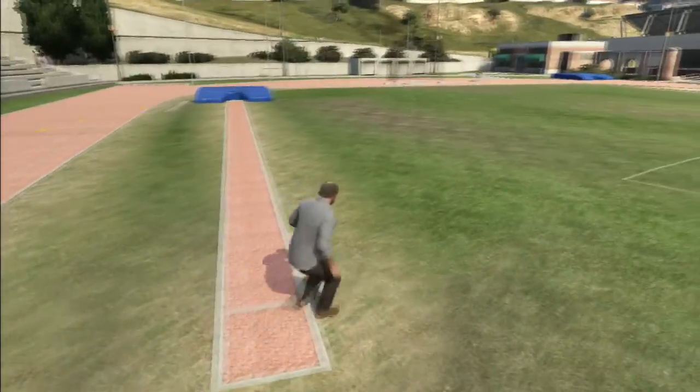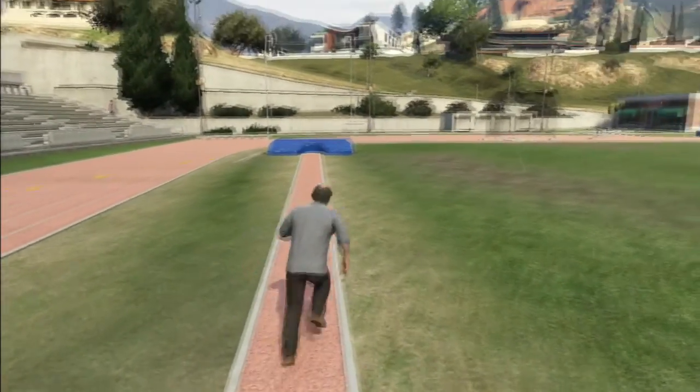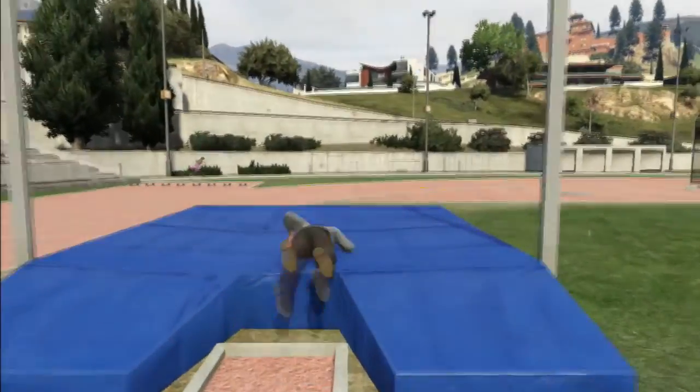Oh, here's the long jump. Actually, this is the pole jump — the pole vault. But obviously, there's no pole for you to vault with. So I just did it with Trevor's face. Because Trevor's face is my favourite thing to throw about.